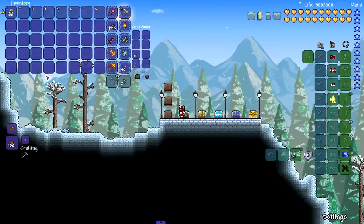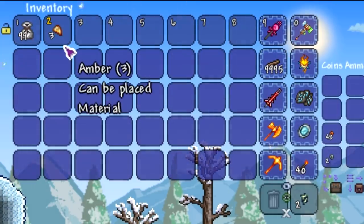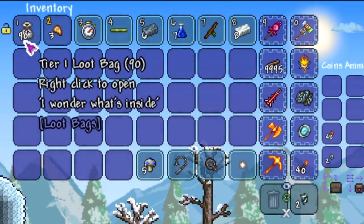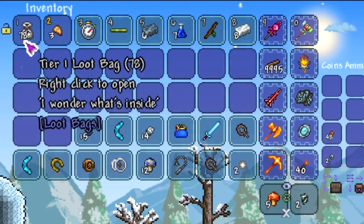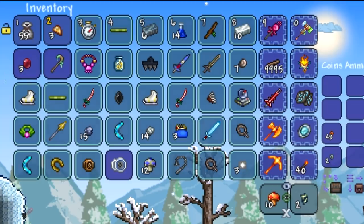Alright, so we got Tier 1 loot bags. I got a couple extra chests because I don't know how much is gonna fill our inventory up. Let's open it up — boom! Our first item is just amber. Not too bad, early game that would be very useful. Let's go ahead and do up to 50. Our inventory is filling out fast — we got our Arkhalis in there — so we did up to 55.